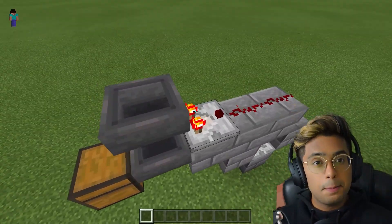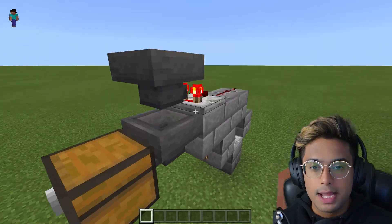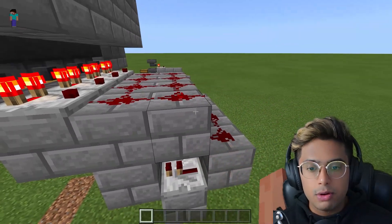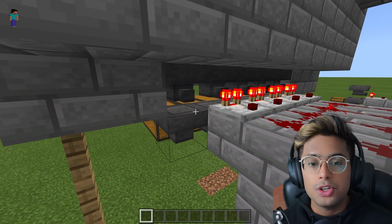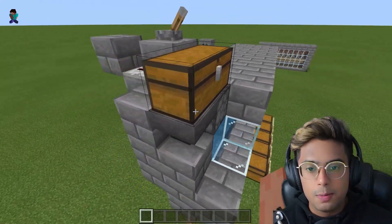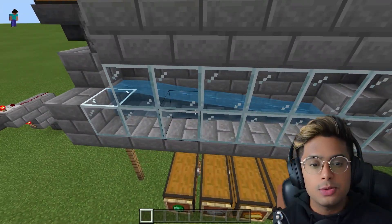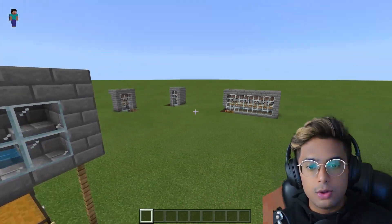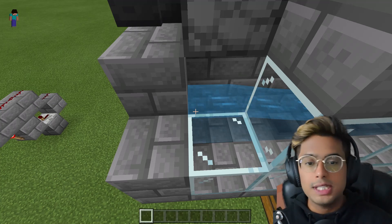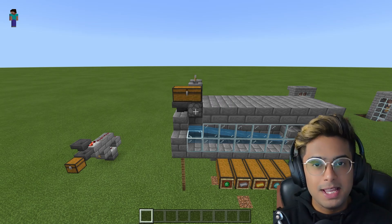There's another hopper that delivers items to the chest, a comparator that reads the hopper, a repeater, and a few redstone dust to power the entire mechanism. This is duplicated five times. The last one needs no mechanism because all other items just fall into that chest. Once items are placed in the input chest, a dropper powered by a redstone clock dispenses them, and water carries them through the entire item sorter until each item finds its correct chest.